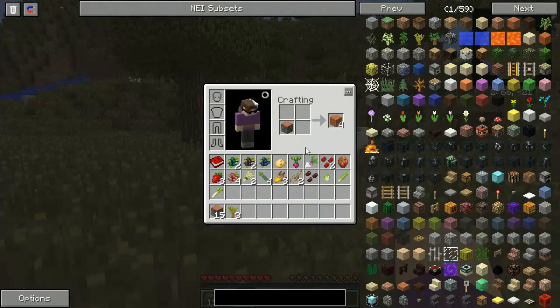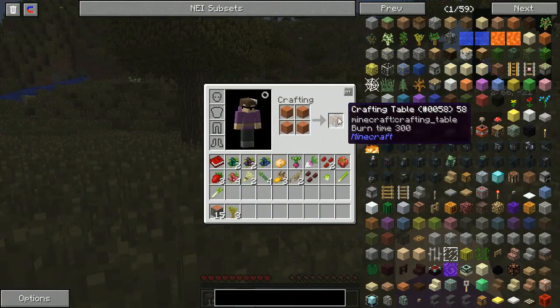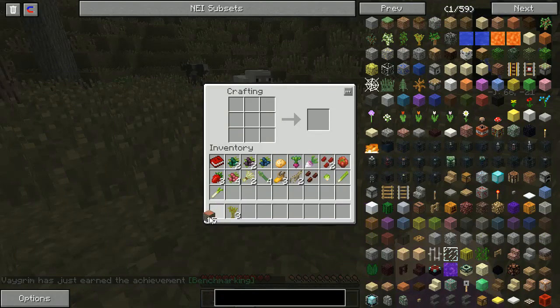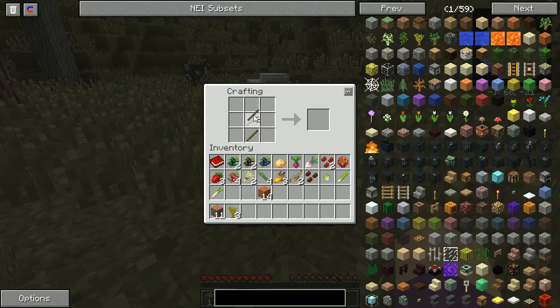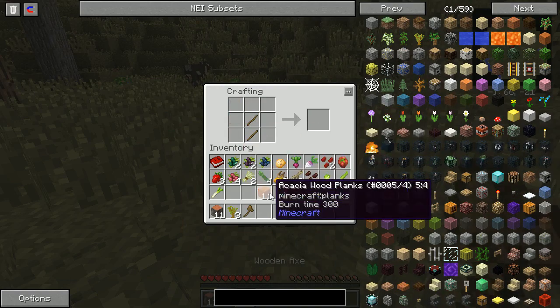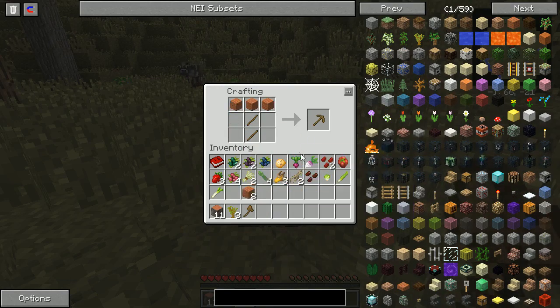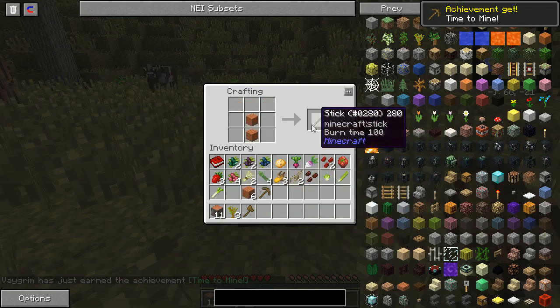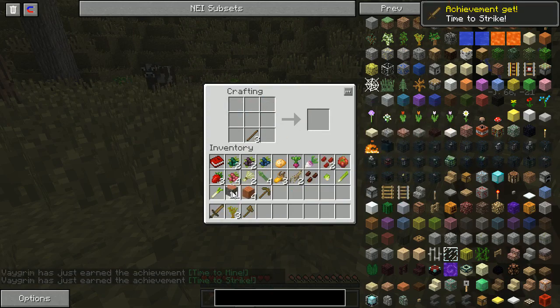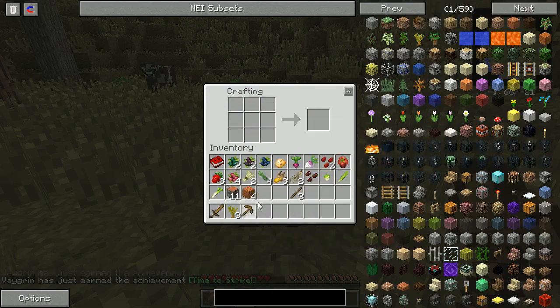I've got some wood. Let me make a crafting table. Let's see if we can make an axe first — we're going to want to do one of those.